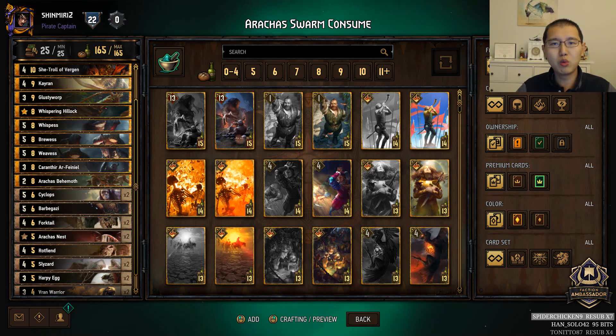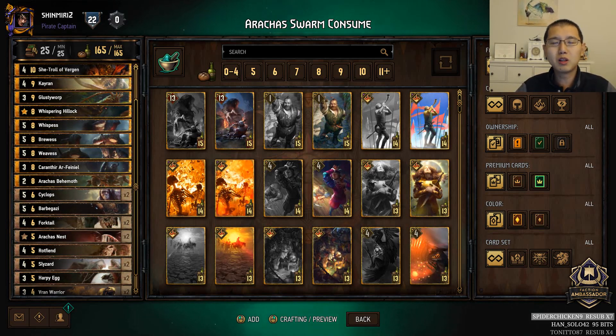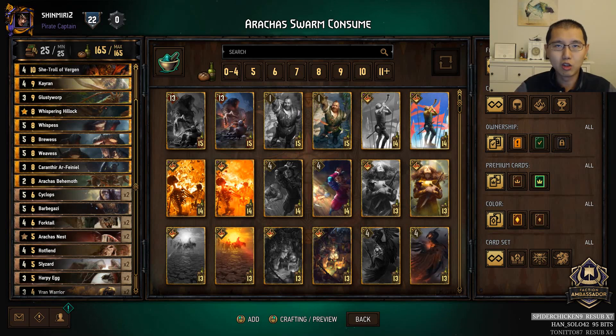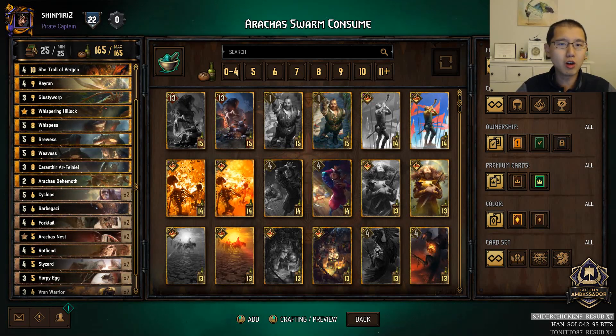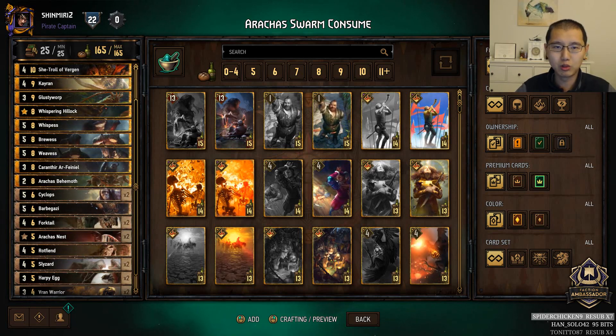You should use the targeting strategy when you expect a certain deck to be very prevalent in the tournament. It could be either because you saw some tournament participants using that deck lately, or maybe it's just a very popular meta deck. The goal of this strategy is to build your decks in a way that helps you win against the one deck, or sometimes two, that you expect to play against very often. However, this strategy also likely lowers your power in other matchups, so just keep in mind that this is a very high risk, high reward strategy.